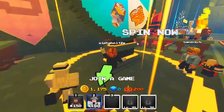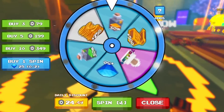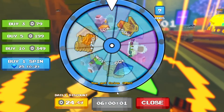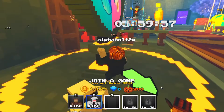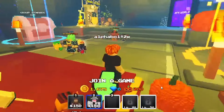Now we have a chance at some spins — we have two spins. Taking the first one gives us 250 coins. Taking the second one gives another 250 coins. That's 500 coins total, which is pretty good.